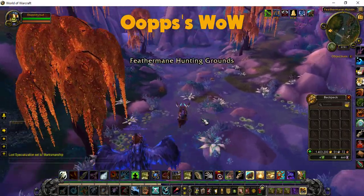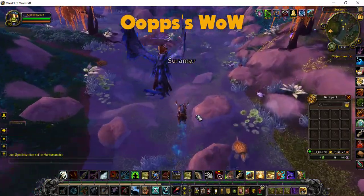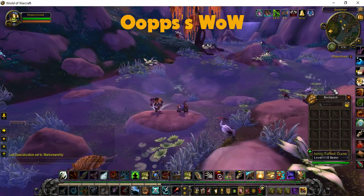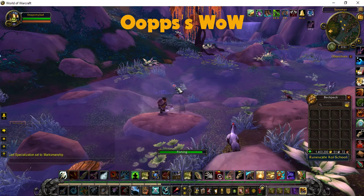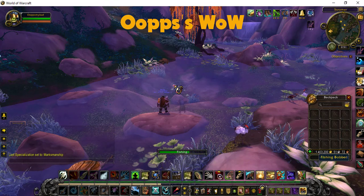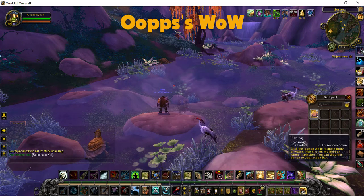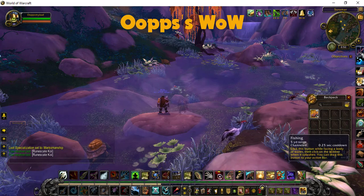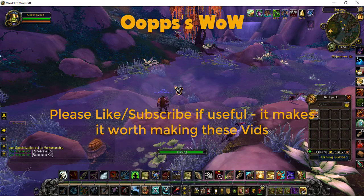Let's go fish. Find a location - yep, that's good enough. Because I've got my Underlight Angler I can walk on water. So I just fish around here. You will get those tokens to drop - send them to wherever you want to level up their fishing. At the same time you're getting a load of Runescale Koi. I got back 200 in 30 minutes as well as all the tokens. And when they're making 7-12 gold they're definitely worth putting on the AH.